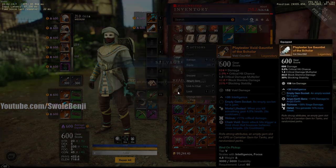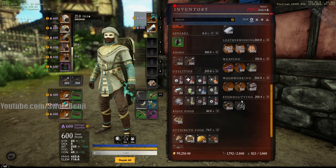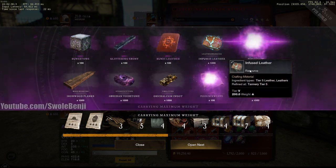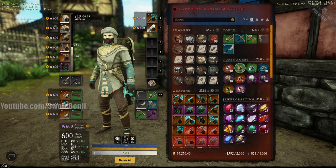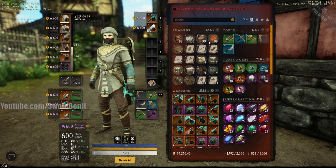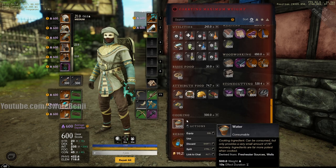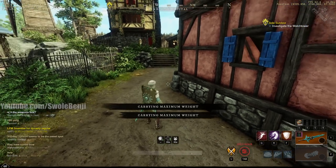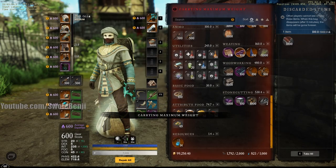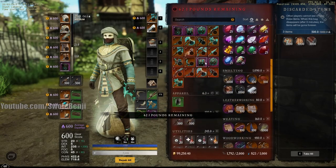I'm about to go overweight, so let me salvage some stuff quickly. There are also refined resources boxes — the raw resources are already refined in those, and the water box is just for water reagents. At max carry weight it gets tricky to move things around — normally you can left-click and drag out of your inventory, but for some reason that's not working right now. Anyway, that's the test realm — get on here and start opening things.